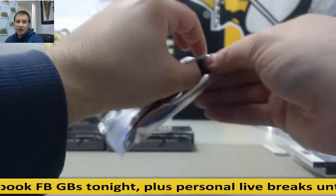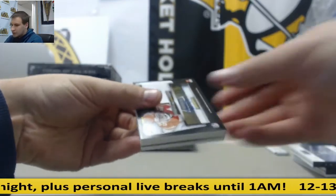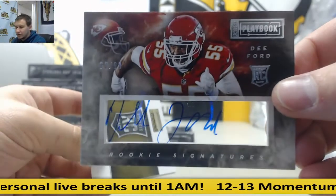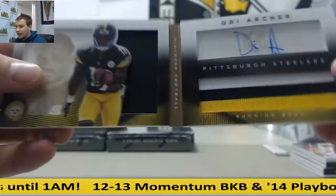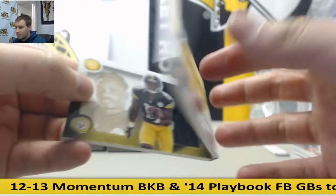Box number nine. Starting off for the Chiefs to 99, D. Ford, rookie auto. And for the Steelers, dual patch jersey booklet auto, Dre Archer — that's to 99.